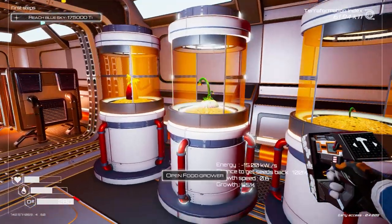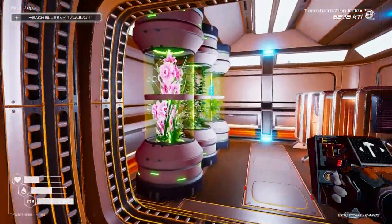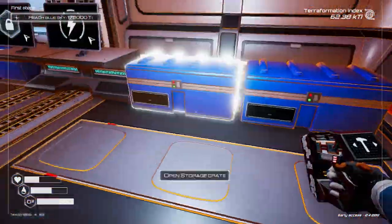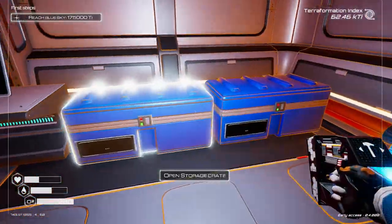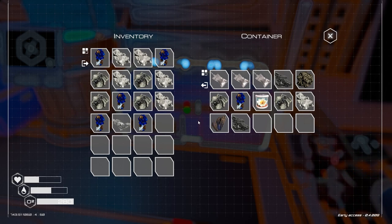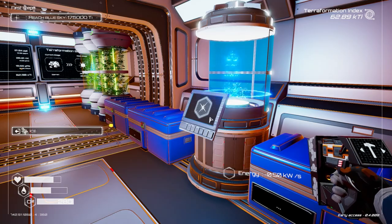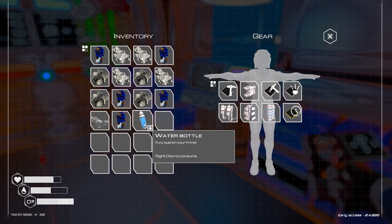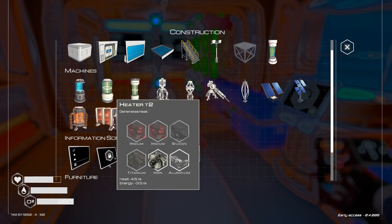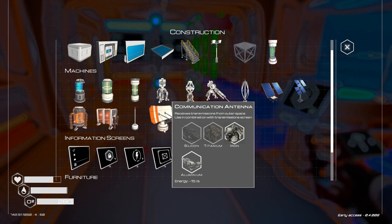How are we doing? Our eggplant is 67% grown. I'll put another heater just down here and that'll do for our extra expansion today. I've still got some more seeds we can use as well — and we've got this communication antenna and beacon that we've unlocked.